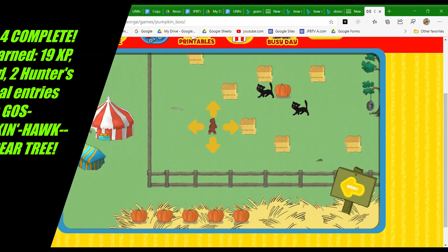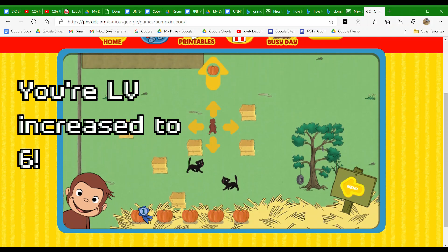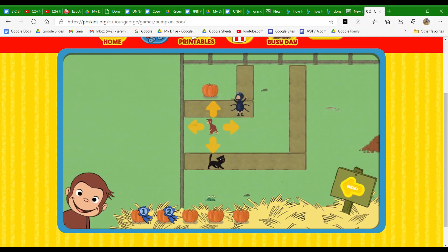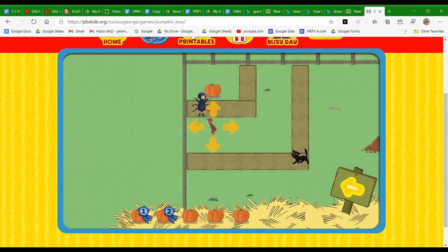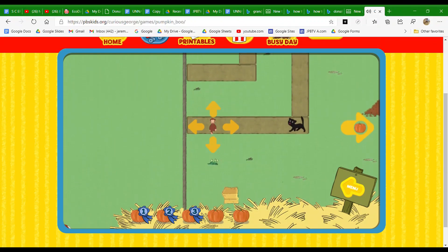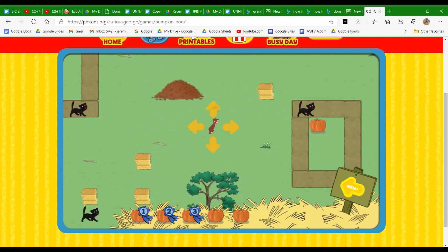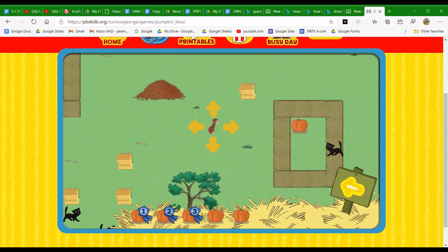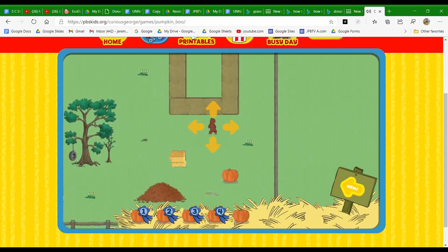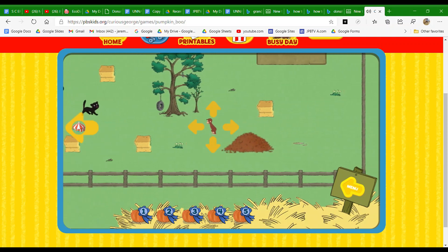Help George find five pumpkins. The bunny is hiding in a leaf pile. You found a pumpkin. You found two pumpkins. You found three pumpkins. You found four pumpkins. You found them all. Great job. Now help George get to the festival.